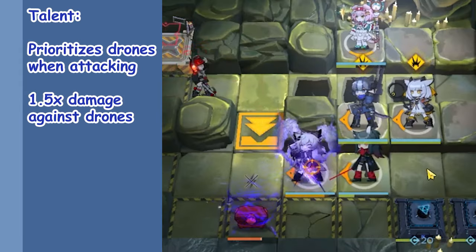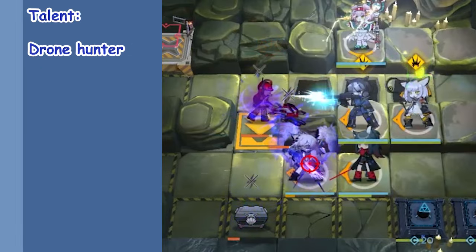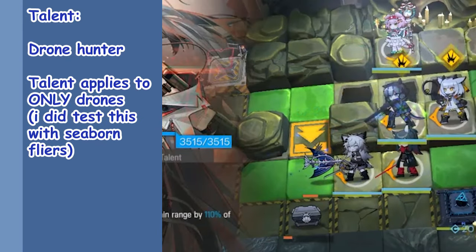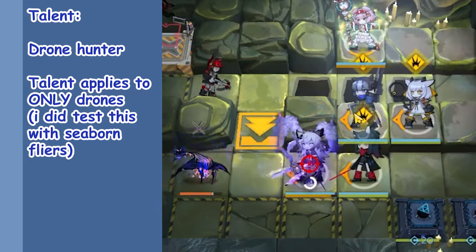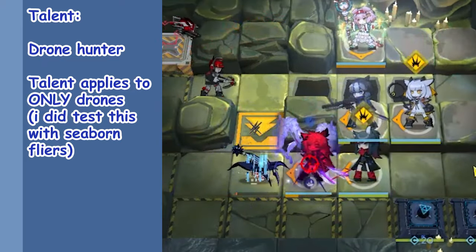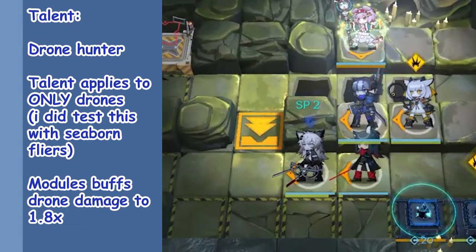Countermeasure Device increases Glaucus' damage against drone enemies and changes up her targeting priority to attack drones first. This talent takes the 'attack aerial enemies first' part of marksman snipers and applies it to drones, and only drones — not to be confused with every other airborne enemy. The drone part quite literally means foes of the mechanical drone variety. As of this video, only two operators care about this technicality: Aren and Glaucus herself. Her module is also available for even more drone damage.